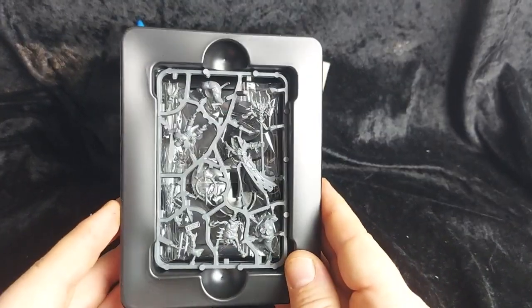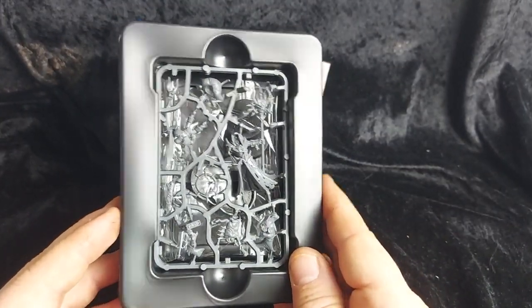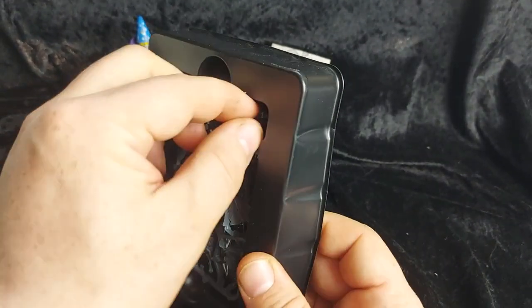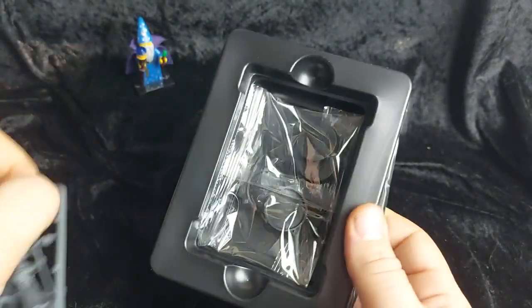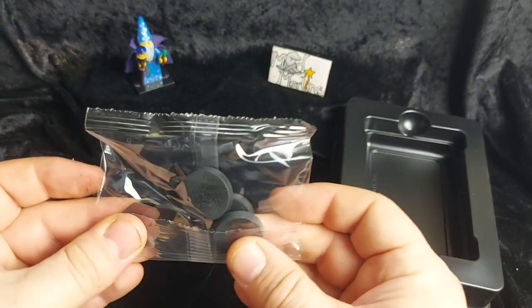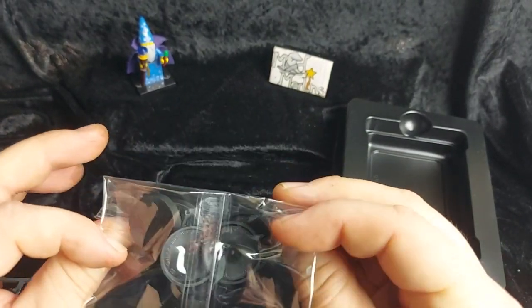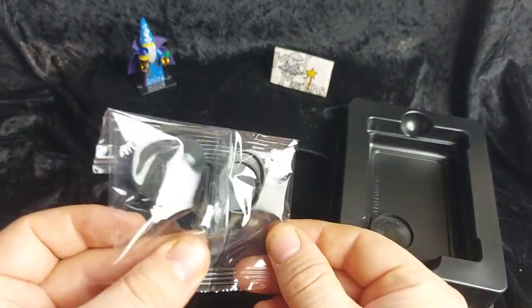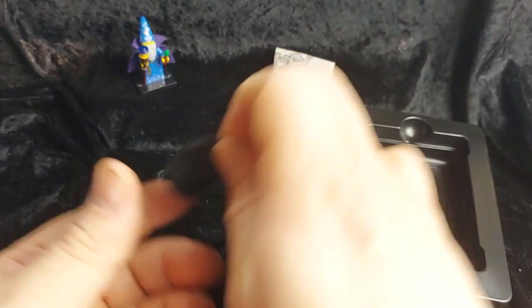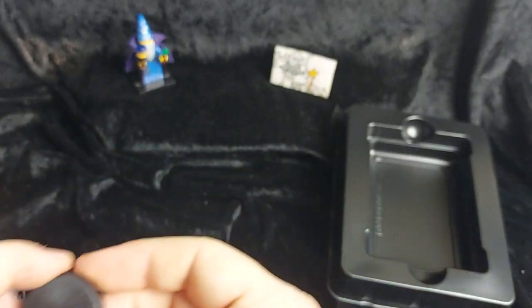Here she is in her frame. She comes in the classic standard plastic black frame that all these commemorative models come in. We also have a baggie of five 25mm bases but we only need four so we've got one spare, and we have her 32mm base as well.